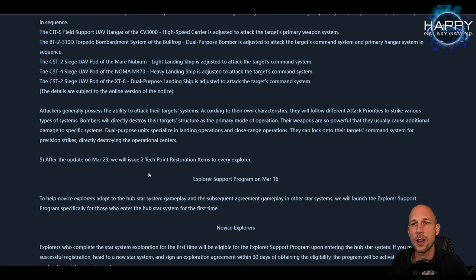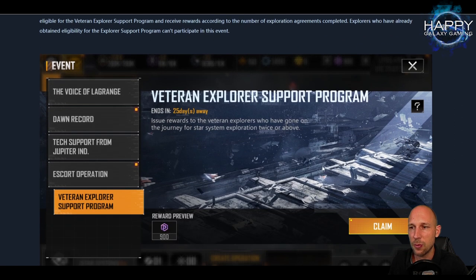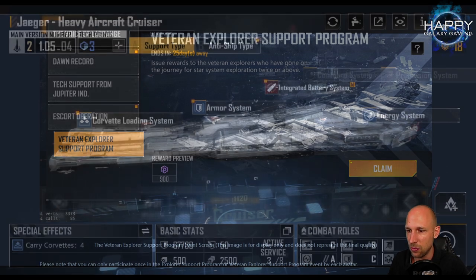These tech point restoration items are very valuable — there's no other way to get them besides once each season in the shop. The Explorer Support Program is already online. It's available as Novice Explorer for people still in Season 1, and you can upgrade to the Veteran Explorer Program for a little extra. The Veteran Explorer Program is for those who have signed agreements twice or above — so Season 2 and upwards.